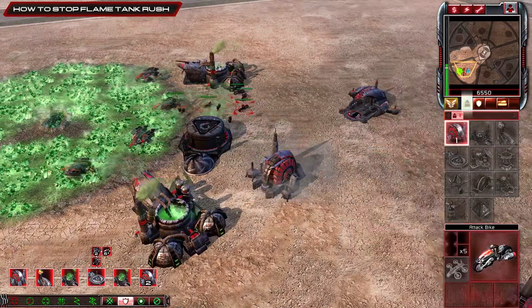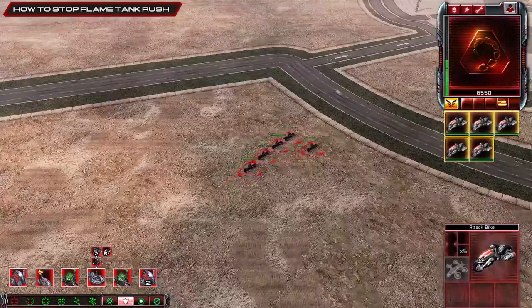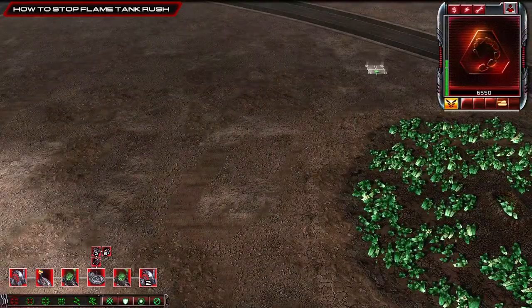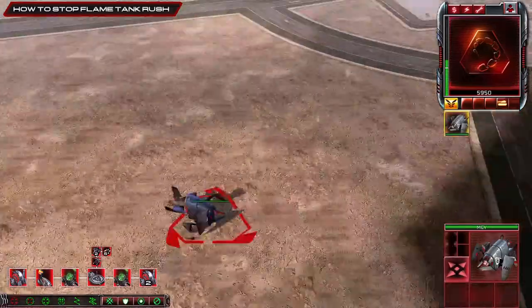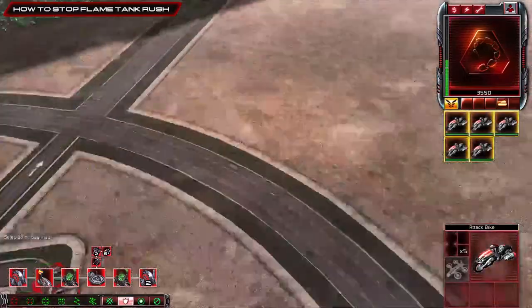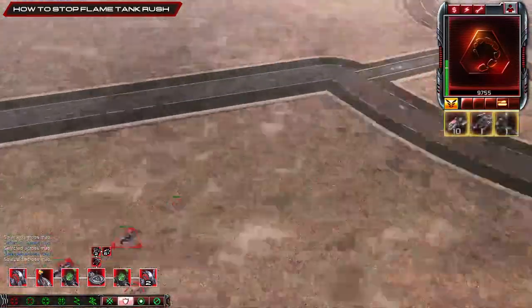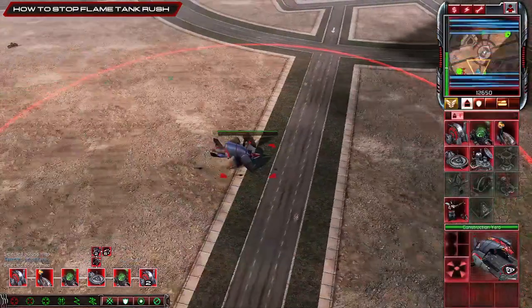Then pretty much expand and play normally — that's how you counter a flame tank with NOD. If they go bike and flame, you can always just keep going bikes. Get a barracks out if you need, but that's how you mainly stop a flame tank rush with NOD against any NOD or Black Hand. Pretty simple play — scout the buggy.